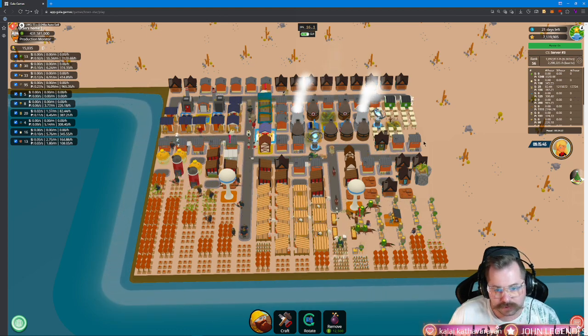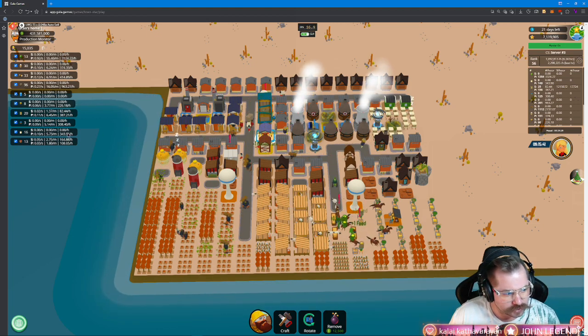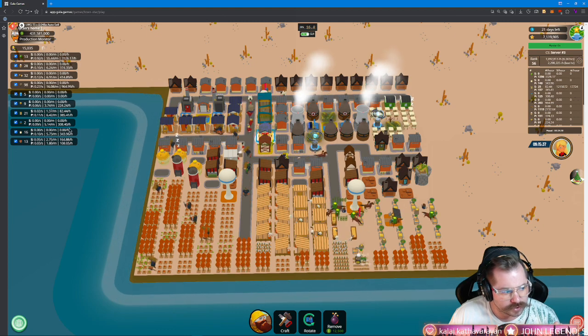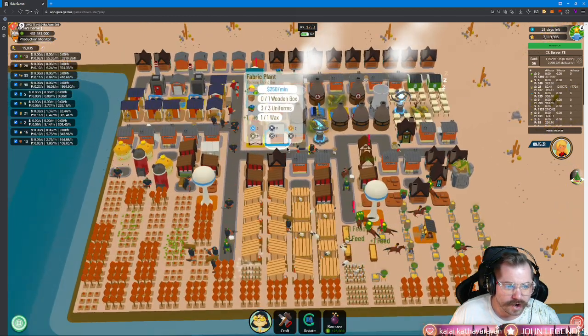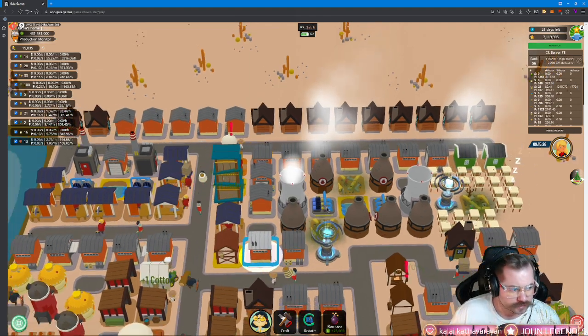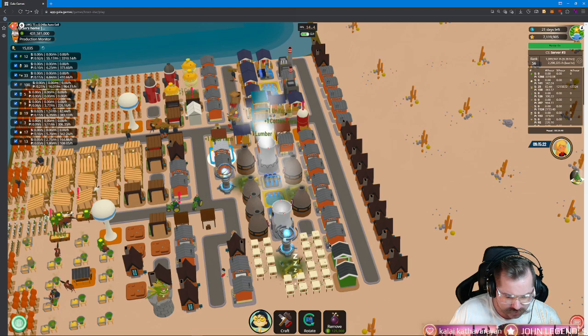It's saying about 108 fabric boxes an hour right now, so let's assume that's fairly close. A little bit more wool yarn than cotton yarn to make my 300 uniforms an hour. If we go and look, a fabric box requires one wooden box, three uniforms, and one wax — so wax was holding me back basically.